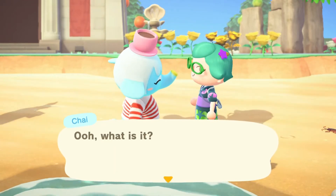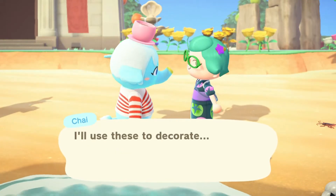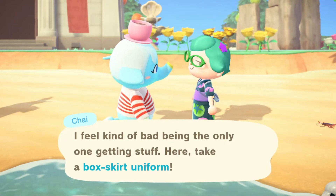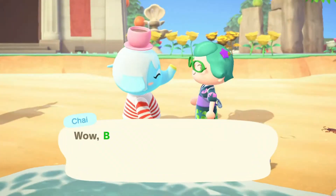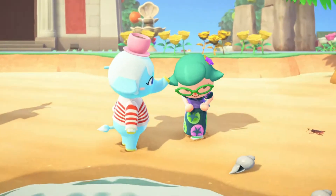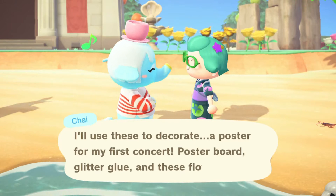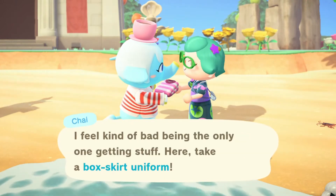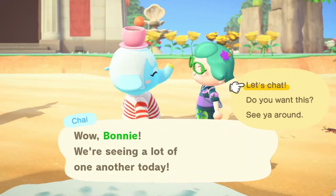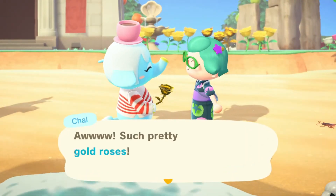To raise a friendship level, if a villager runs over to you and wants something from your inventory, wants to play a game, or wants to do something — always do that. That's going to raise the friendship level. Also, you want to match gifts with their personality type, so if someone is sporty you give them sporty items. But once you have golden roses, those never fail. You can give a golden rose every day and every villager is going to love them — they raise your friendship level a lot.